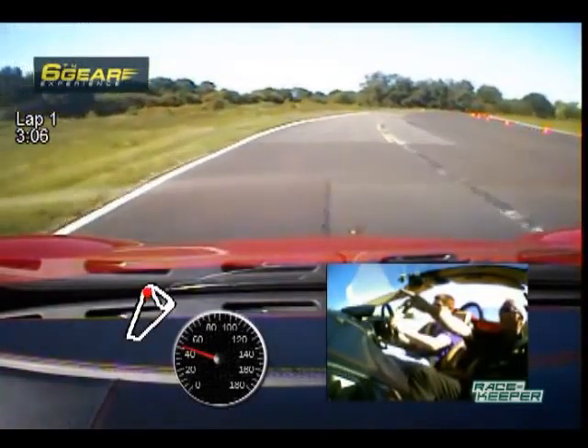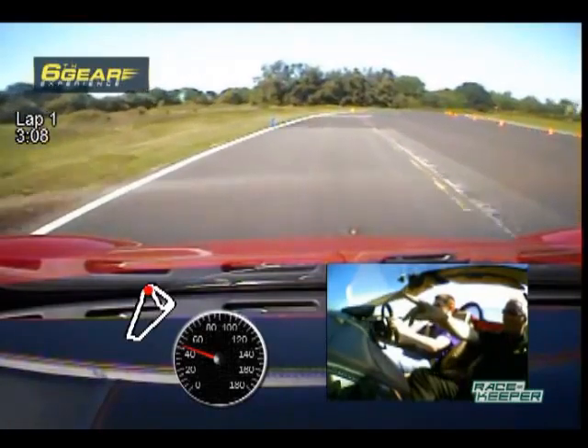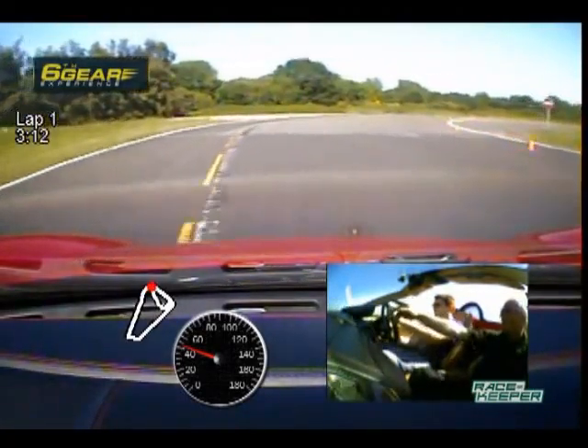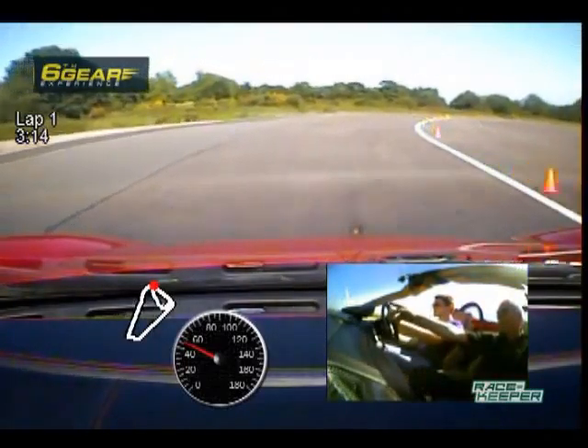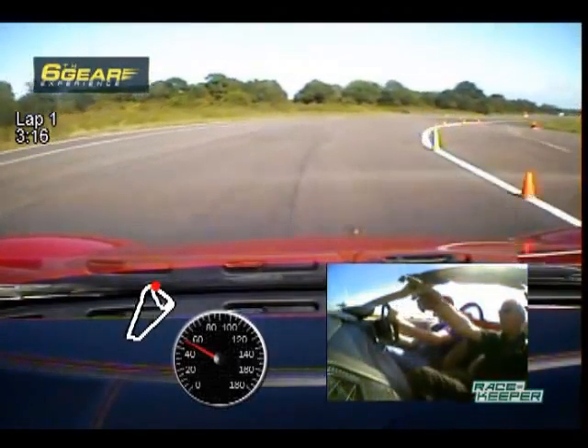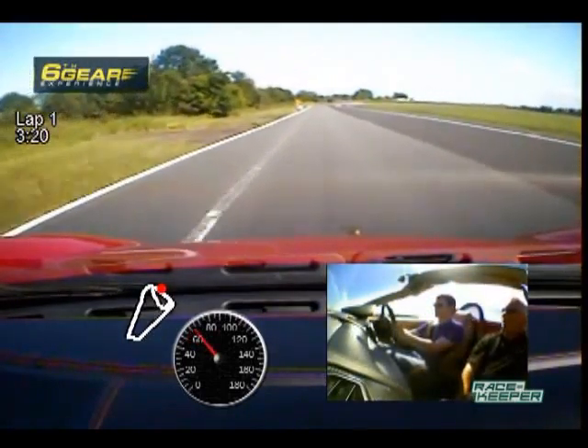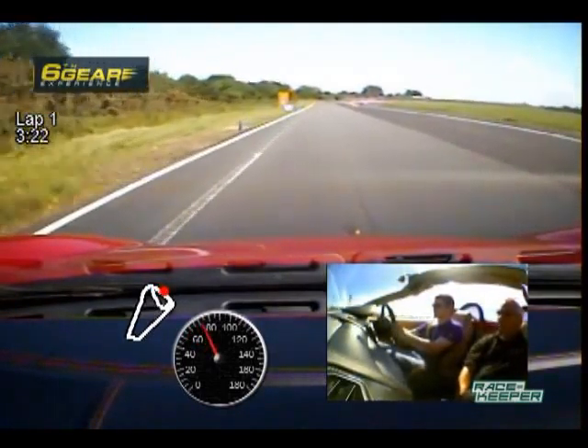So up to fourth gear. Good. Aim for the yellow cone, just keep aiming for the yellow one. Right, now turn. That's it. You're looking for the next yellow on the right. Now you're looking for the green. Okay, over. Keep accelerating. Change up. Well done.